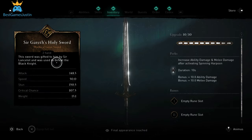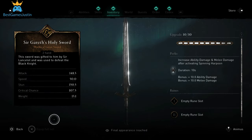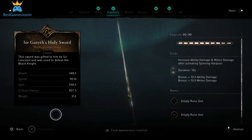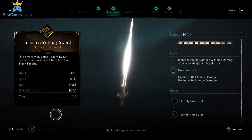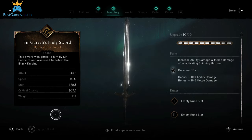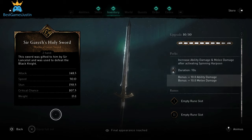The next weapon is Sir Garrett's Holy Sword. As a perk it has increased ability damage and melee damage after activating Spinning Harpoon, and I have a link in the description with how you can find this ability in the new River Raids map. You can get plus 10 ability damage and plus 10 melee damage.